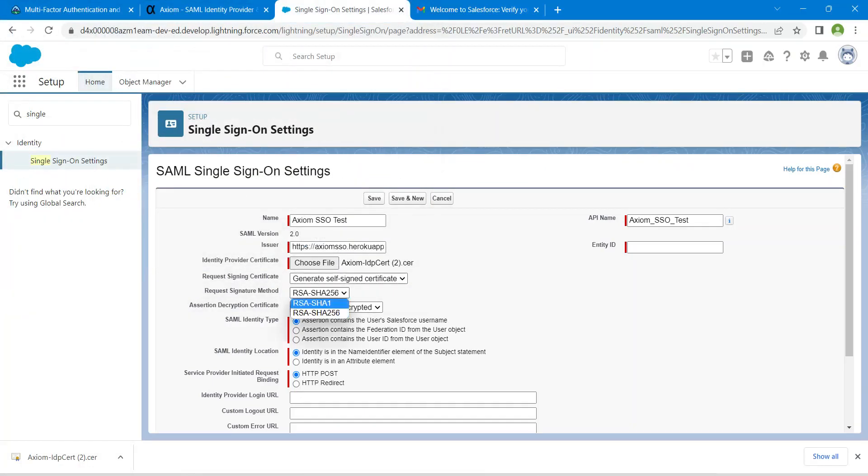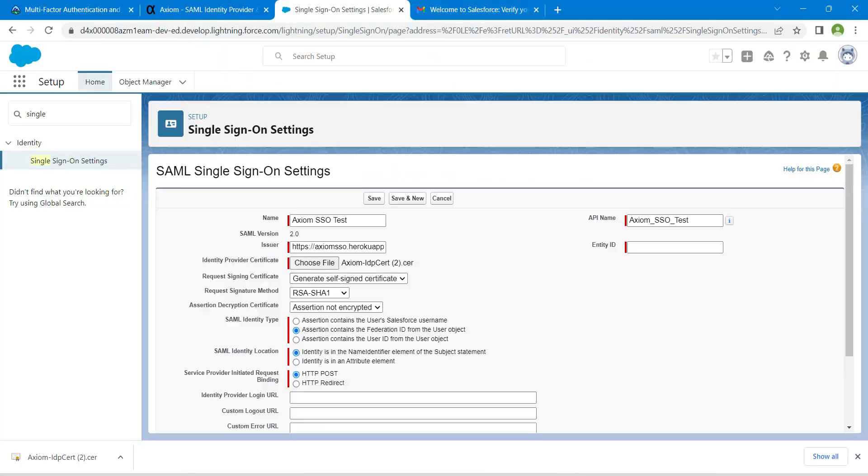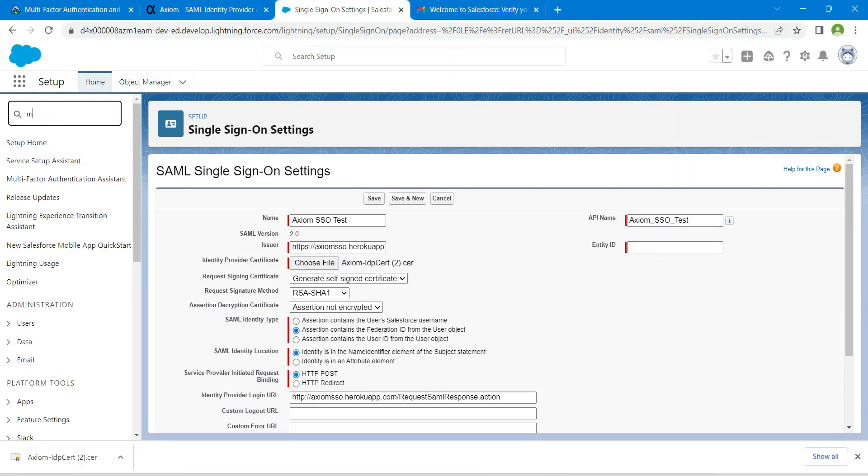Set the signature to RSA-SHA1, and for the assertion select "Assertion contains the Federation ID from the user object." For the Identity Provider Login URL, copy that value from the challenge and paste it here. For Entity ID, we are going to use My Domain.